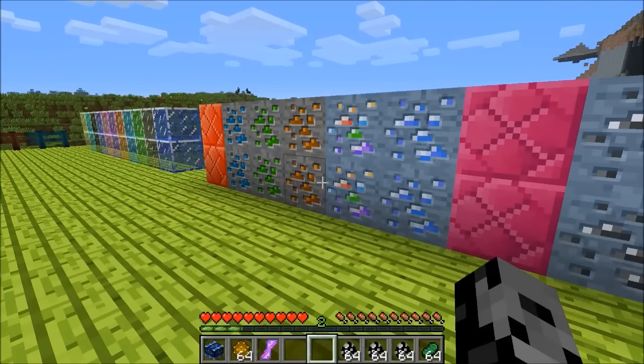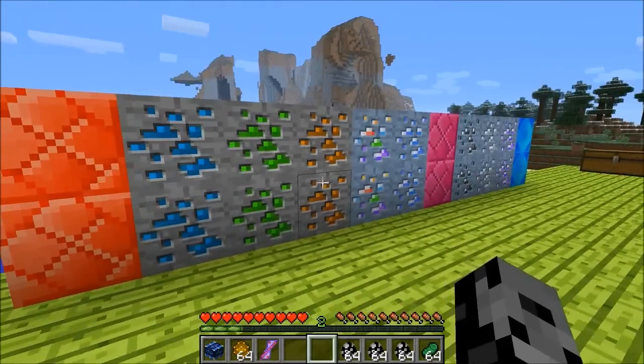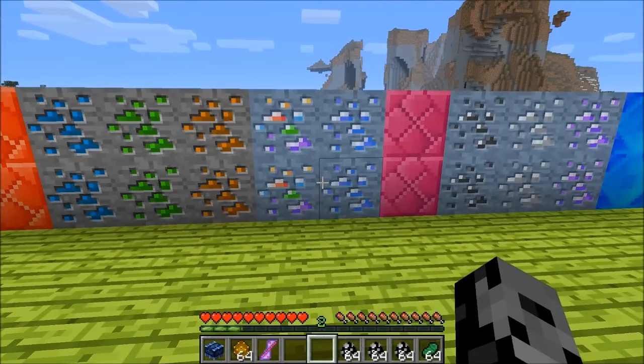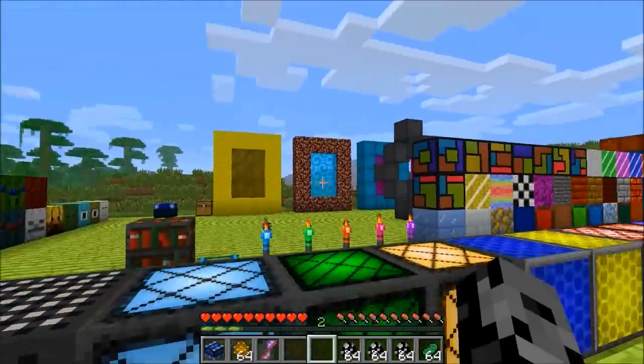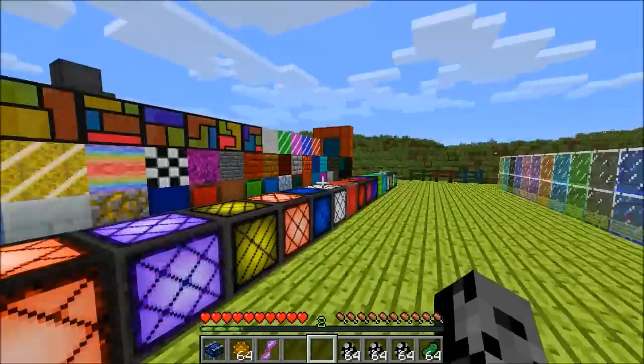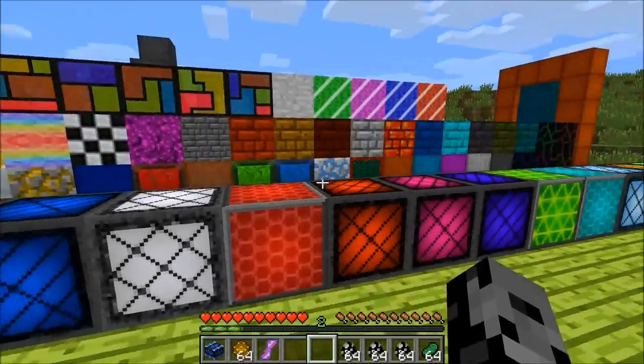We're going to go through everything but not the really small details like recipes, because it would probably take hours to cover everything from this mod. Right here are all the different ores, and some of these appear in the overworld while others appear in other dimensions. They're actually really important because some of them are needed to make the portals, so you really need to pay attention when you see brand new ores.